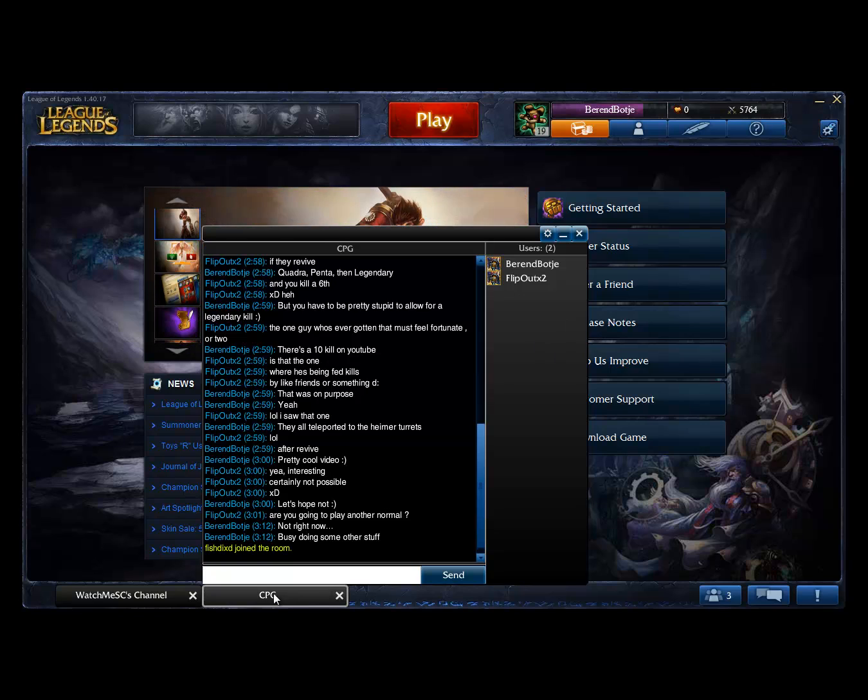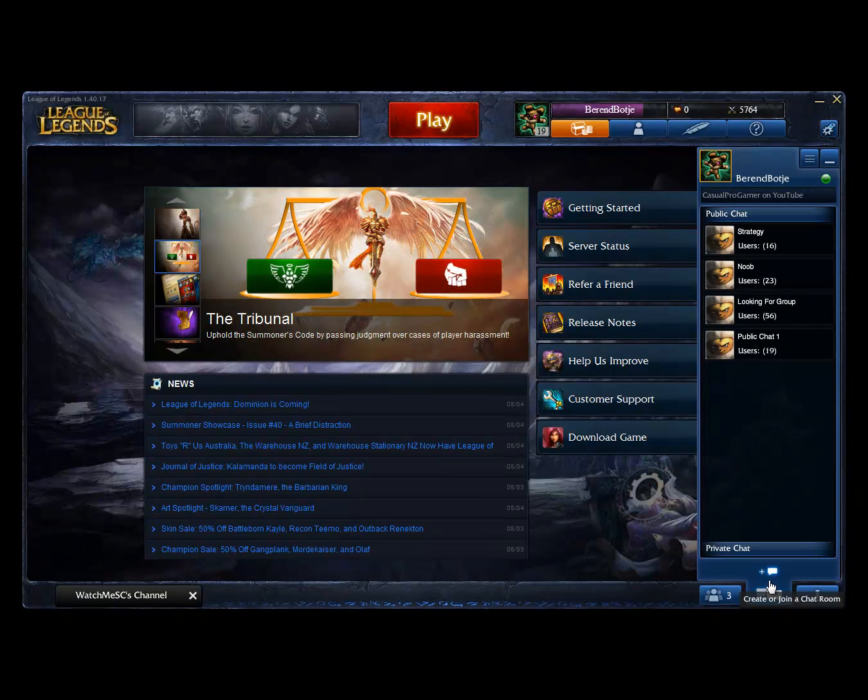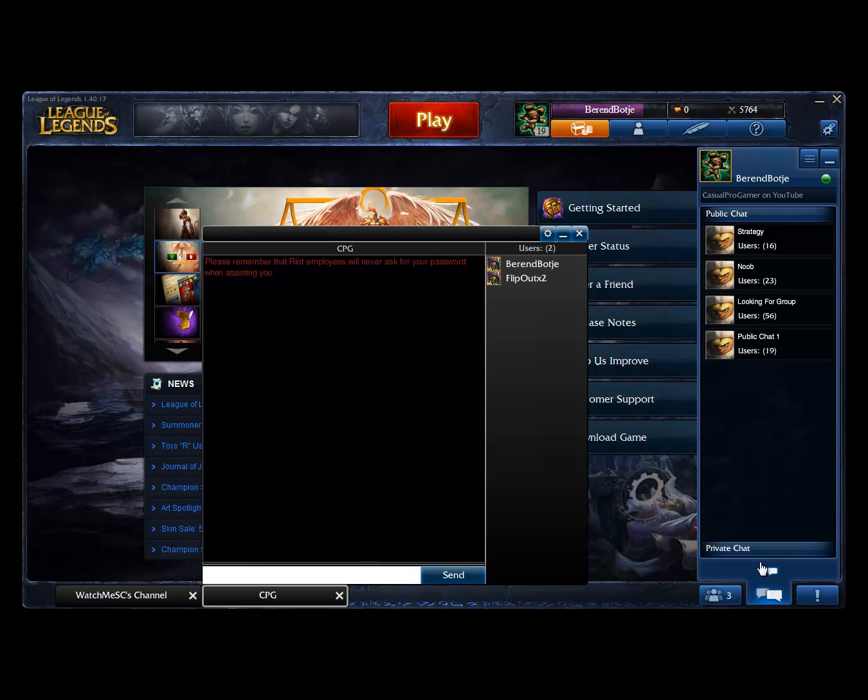There's only one person here right now. So how do you join this? You go to the chat room control panel and you just say create or join a chat room. You click on it. You type CPG for Casual Pro Gamer. Then you get into the chat room.